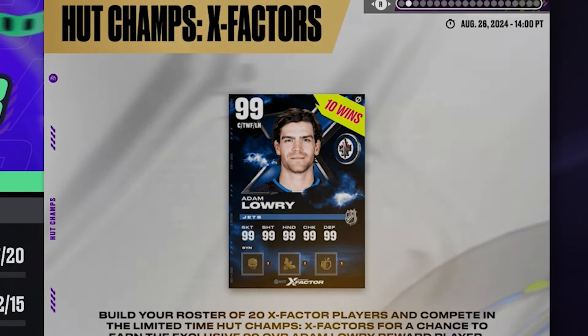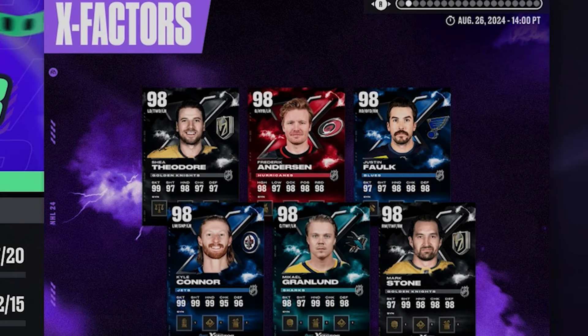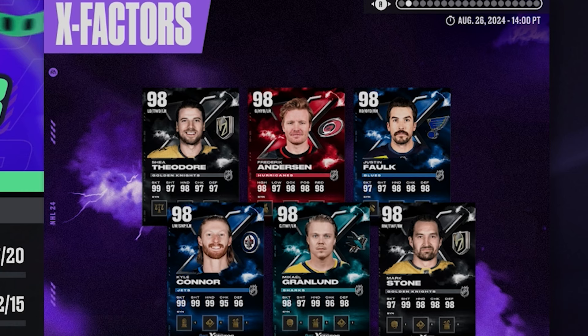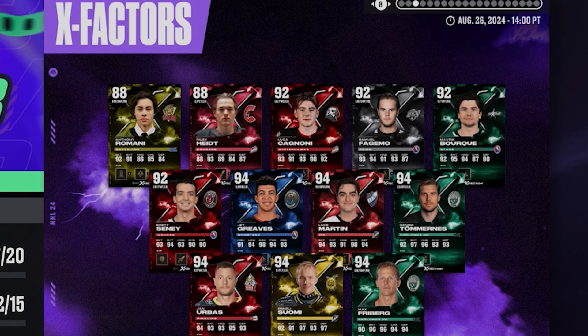They also released new X-Factor cards: Mark Stone, Granlin, Kyle Connor, Justin Falk, Frederick Anderson, and Shea Theodore. But they didn't stop there — if you're a fan of the other leagues as well, they released a ton more ranging from 88 to 94 overall.